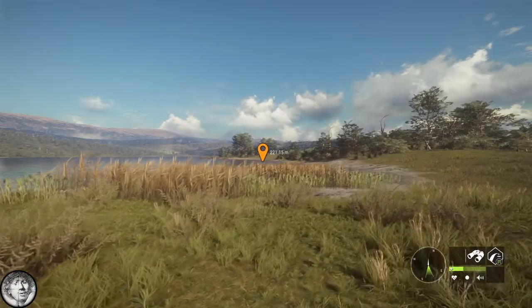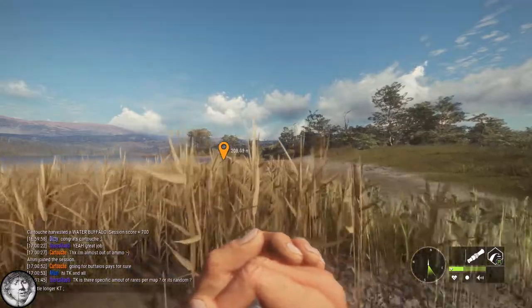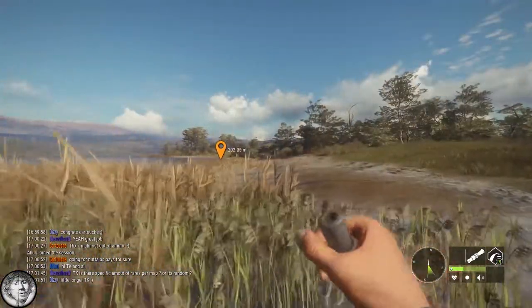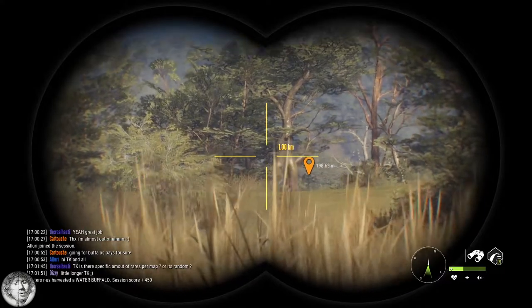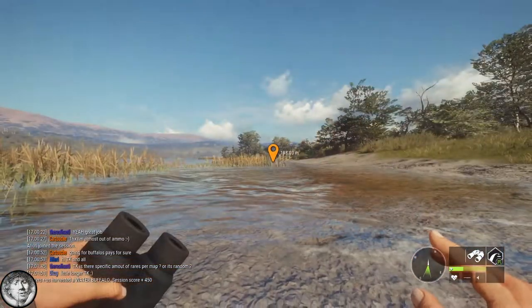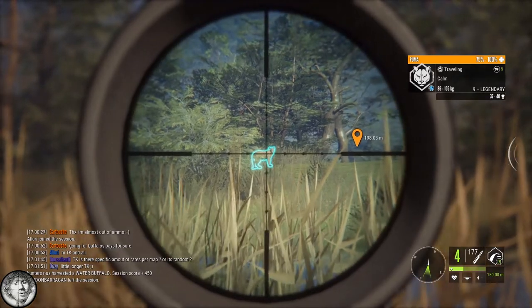Towards the end of the stream I did get a consolation prize. I had already given up the contest but continued hunting and found a legendary puma just coming into his need zone. I whipped out the distressed fawn collar to try to get closer. I knew he was about 200 meters away when he emerged from the bushes, so I lined up my M1 Garand — zeroed for 150 meters — and aimed a little bit high.